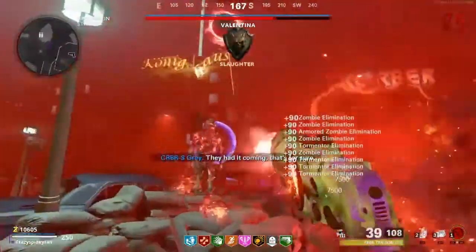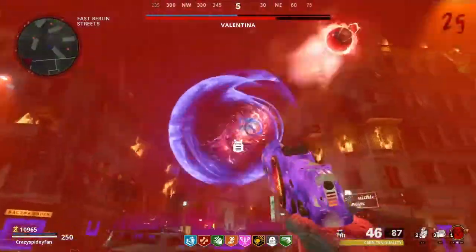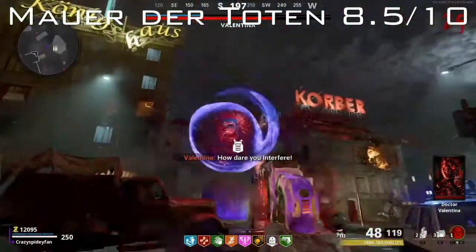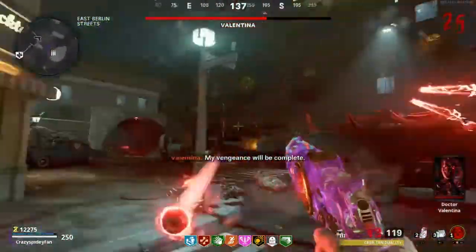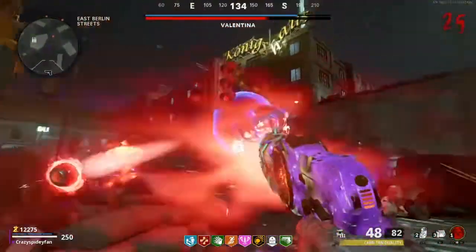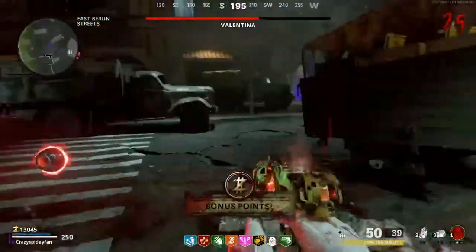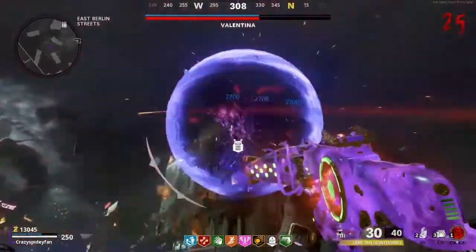Overall, I think Mauer der Toten is Cold War Zombies' strongest round-based map yet, with solid gameplay, story, and Easter Egg. I'm going to give Mauer an overall rating of 8.5 out of 10. It's got to be my favorite map of Black Ops Cold War. If I were to put it on a tier list, I'd put it at A tier. If I were to rank Firebase Z and Die Maschine, I would say Die Maschine would be C-plus to B, and Firebase Z would be B. Most people like Die Maschine a bit more than Firebase Z, but I actually like Firebase Z a bit more than Die Maschine. I think it's a really solid map — I love it and I've had so much fun with it.